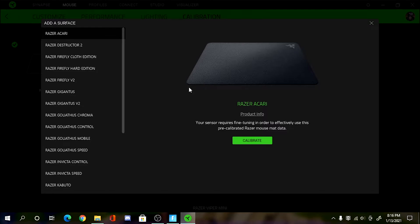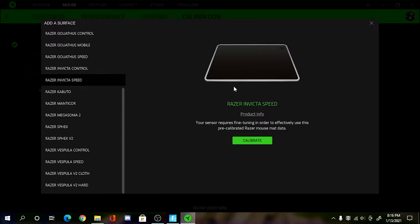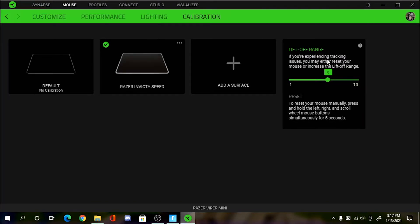What I'm assuming — and this is a theory for me — is that this is calibrating your sensor to how this mouse pad feels, like the performance of the mouse pad. So if I were to go to Razer Goliathus Speed, I would click Calibrate. You can also click Product Info to learn more about the mouse pad. The liftoff range is important as well — I have mine set to six, so I'm using some of my own mouse pad but also more of the calibrated data from Razer.